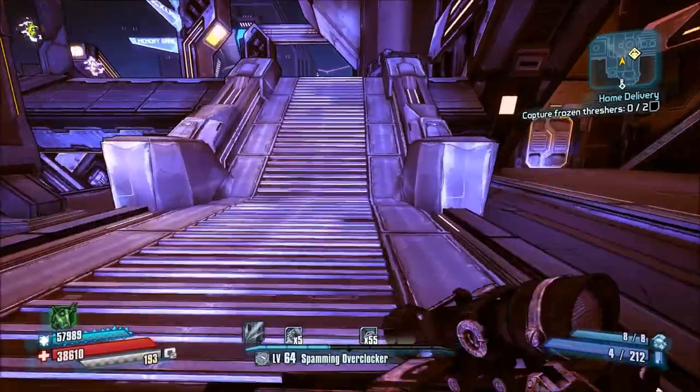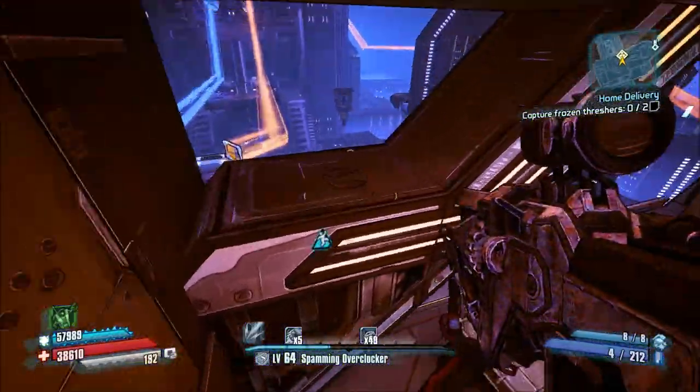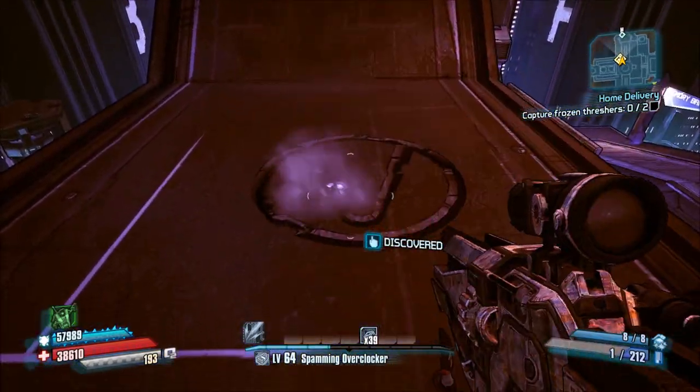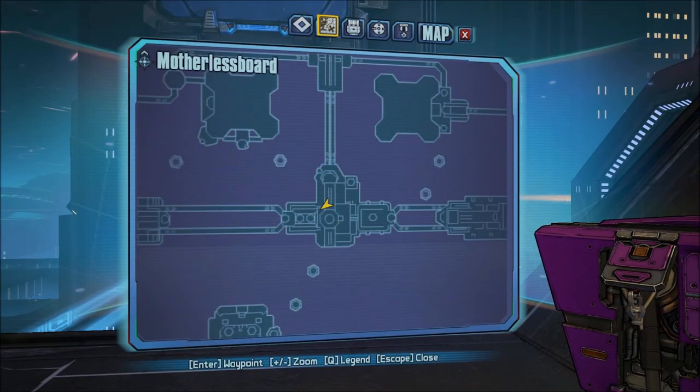The vault symbol is going to be located up in that archway. Just jump on this box and right across over here is the first vault symbol. Congratulations, you have finished the challenge just by activating one of three vault symbols — yeah, I think it's a bug, but I'll talk about that in a second.